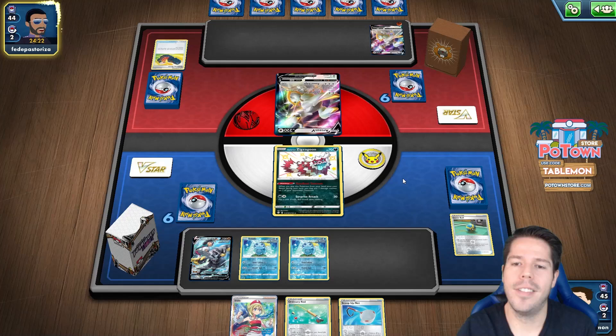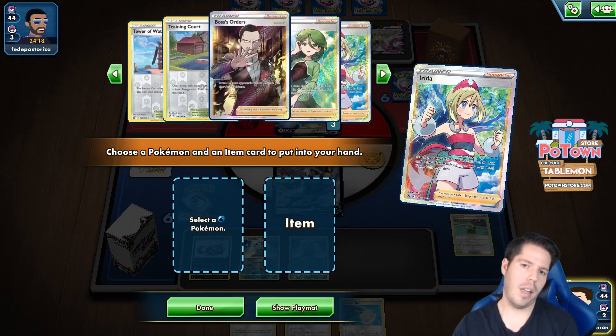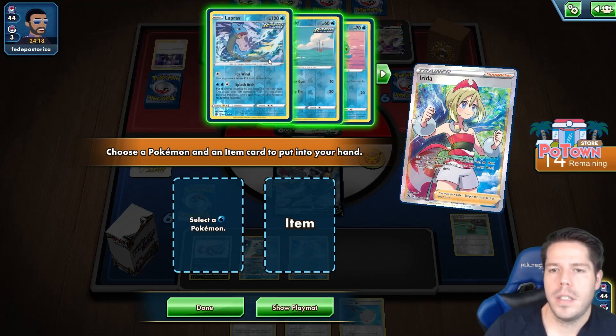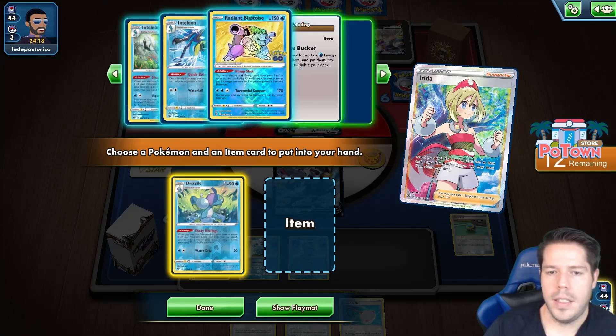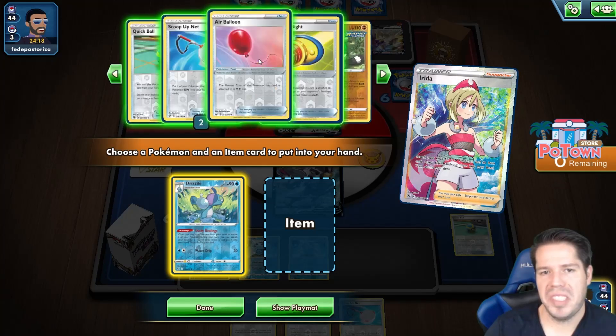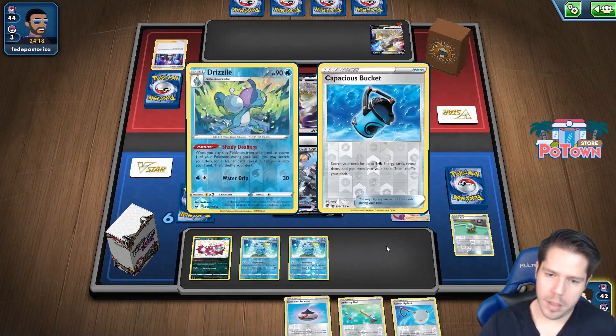We also get Bossed into the Active, so that's also really bad. I'm definitely not getting an attack off here, which really sucks. I don't think Drizzile VMAX is beatable — you don't have a good enough Water-type attacker to deal with it. I just gotta go ahead and grab the Inteleon, close the Drizzile.